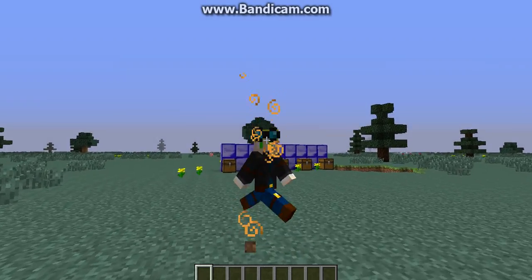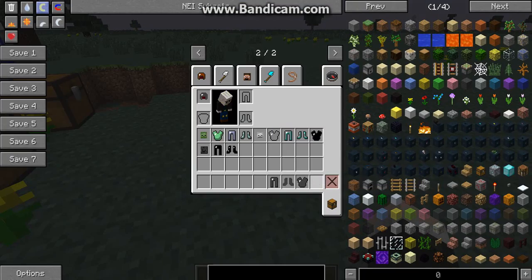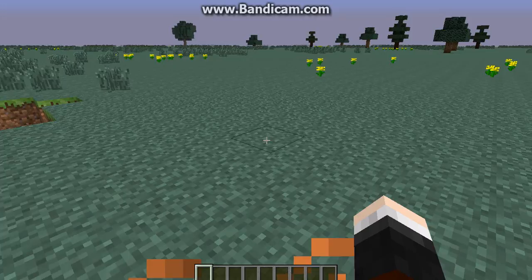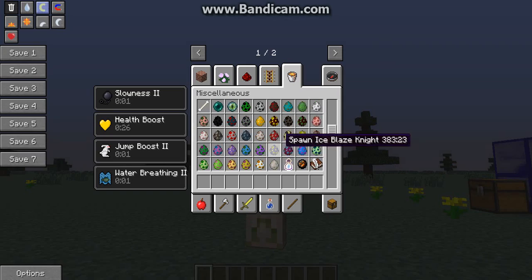You also need to wear all the pieces to activate the full set bonus. Right now I don't have it because I need the pants — now I get the pants. You can see I'm getting slowness, health boost, jump boost, and water breathing.